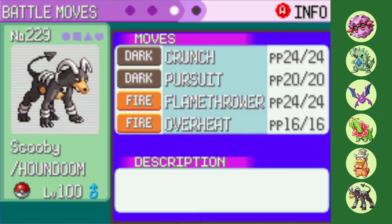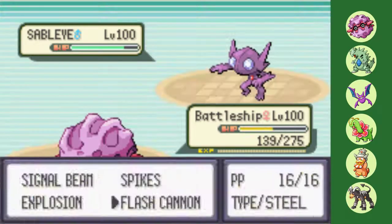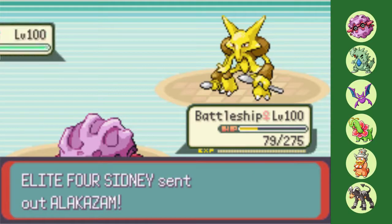With the team builder over with, it's on to Sydney for the first battle of the Emerald Kaizo Elite 4 Johto-only challenge. His lead Sableye is usually a pain to deal with, but today I flipped the script on him. Forretress absolutely walls his set, so after getting up two layers of spikes, we chip at each other's health. Thanks to a Flash Cannon Defense drop, my Battleship is the victor, leading to Alakazam.